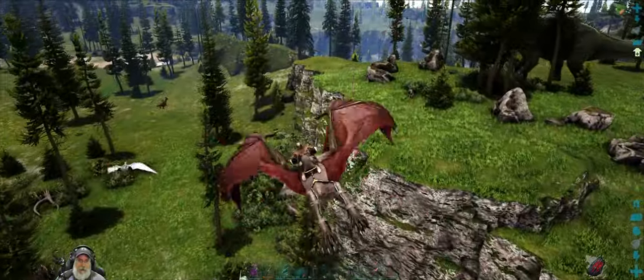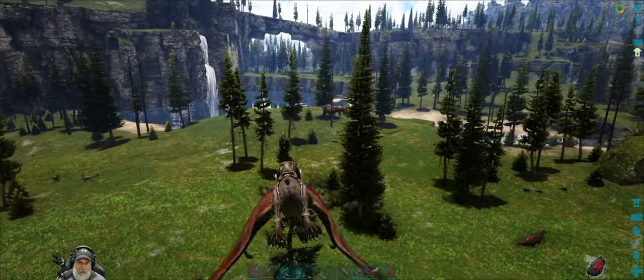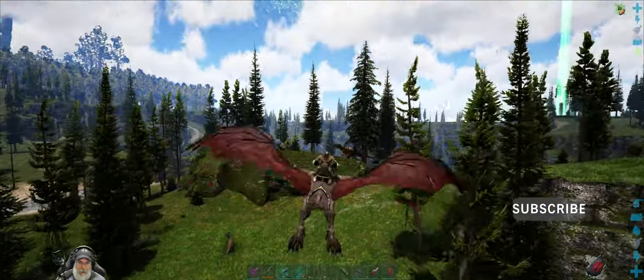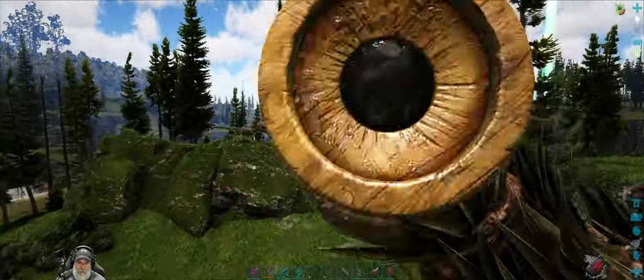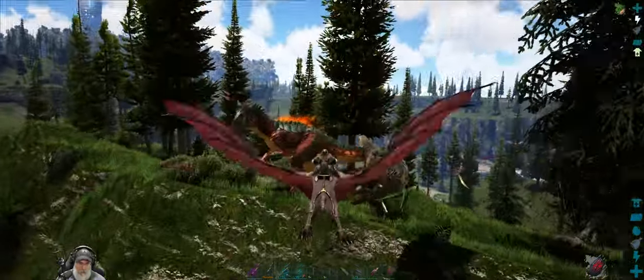Just looking to see if there are any other seriously dangerous critters around. There's another Rex there, but that one's dead. And some aloes — level 130. These guys could cause a problem. Let's get rid of them.